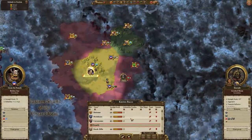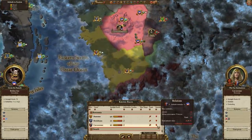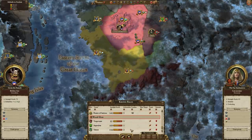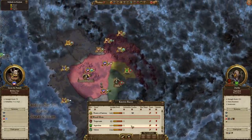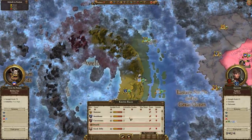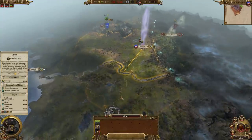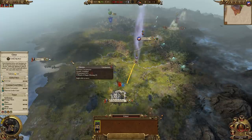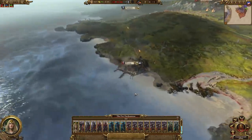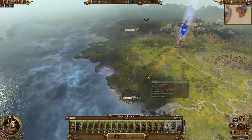A quick word on diplomacy: you're surrounded by Bretonnians who are all not great with you, so they'll probably declare war on you eventually. If we take out Paravon and Carcassonne early that will help a lot. You may get declared war on by Aranessa randomly, but she never really seems to do anything. The Wood Elves don't like you being near them, so they'll declare war too, but they just sit in their tree and give you dirty looks. The High Elves all hate you too but won't bother you for now. When your Goblin Big Boss scouts Carcassonne and confirms their big army is in Castle Carcassonne, move down toward Brionne and raid their territory — they won't see it coming.